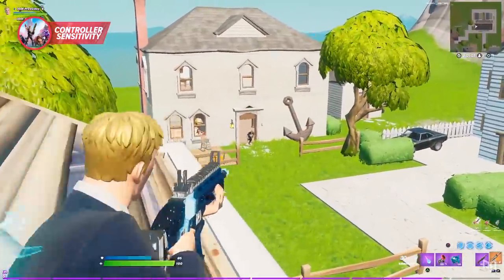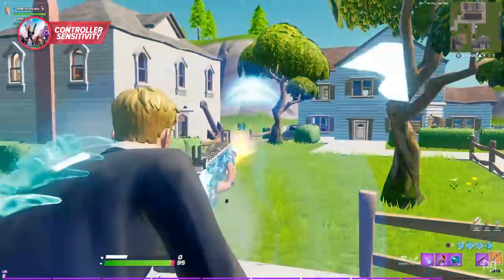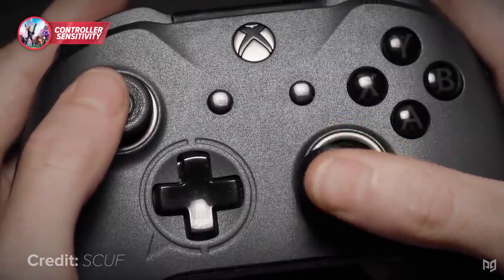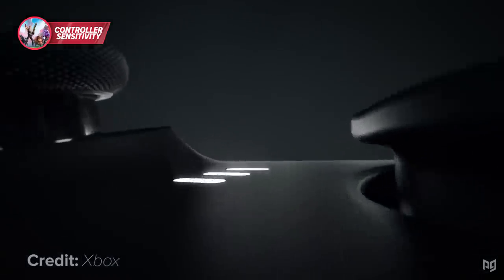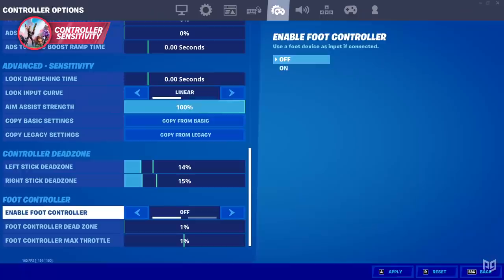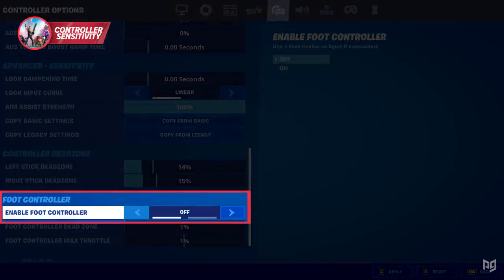There are also advanced settings that affect your gameplay, such as dead zone and aim assist strength. Aim assist strength means exactly what you'd expect — always keep it on 100%, because anything other than this and you're not going to be winning too many games. Dead zone is a mechanic that allows a small area around the thumb stick to not be detected, which allows you to have less stick drift and keeps your aim aligned with your joysticks. Depending on how good your controller is, this setting may be completely different, so experiment with it to get it right. If you don't use a foot controller — which 99% of Fortnite players don't — keep every setting disabled in the foot controller section.